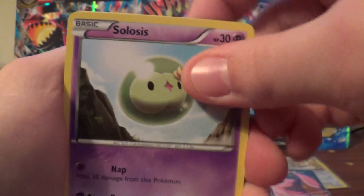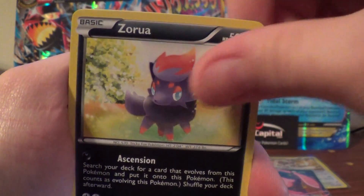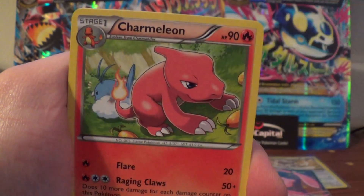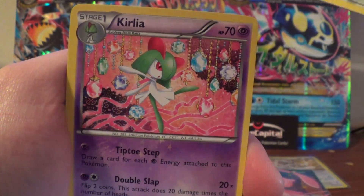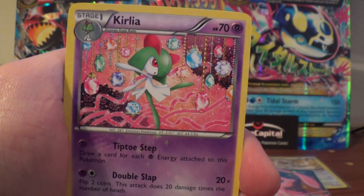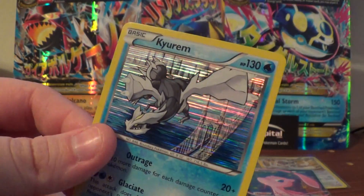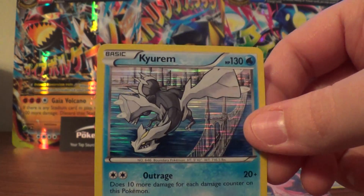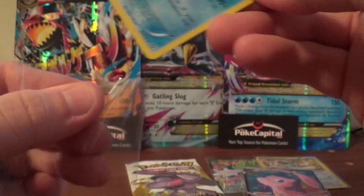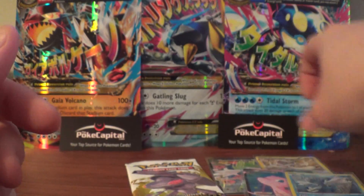On to Mewtwo. Solosis, Trubbish, Solura, Piplup, Tomeleon, Plusle. Radiant Collection — Curlia, Hollow Cure Serum, and a Ninetales Rare. Very sweet. I actually think I spelt that wrong in a couple of places. Very nice.